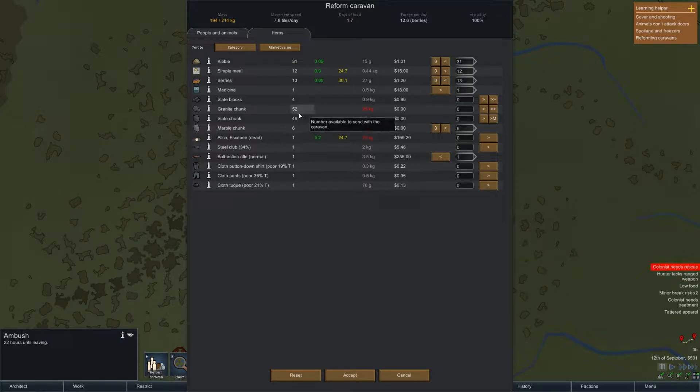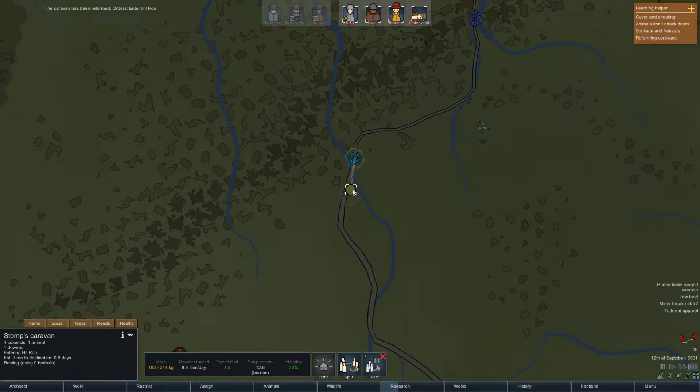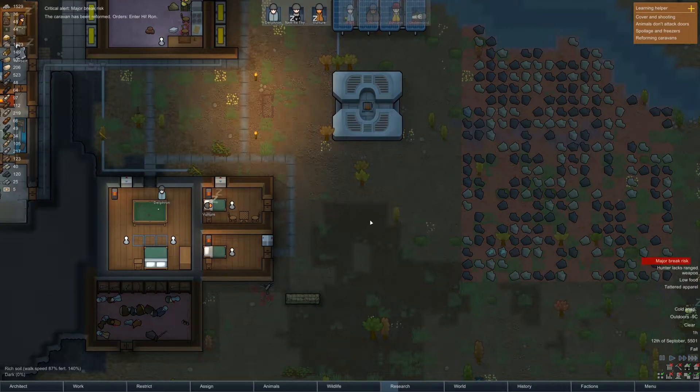Well, at least we can make bolt-action rifles now, it's not the end of the world. They still have meals, they've got kibble, they've got berries. We've got the bolt-action rifle. There's a dead person — we're not going to bring them, we'll leave them there. Alright, accept and keep going. 0.8 days till they get home. Nice.